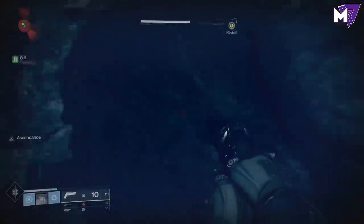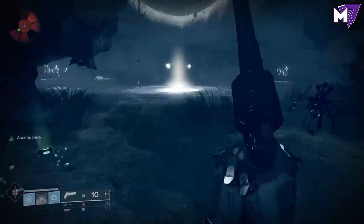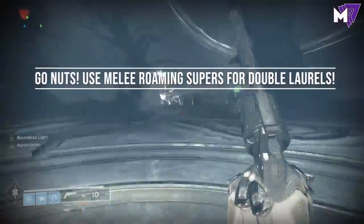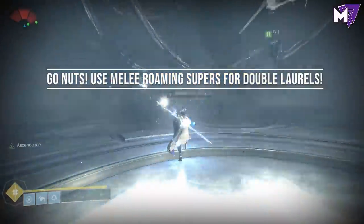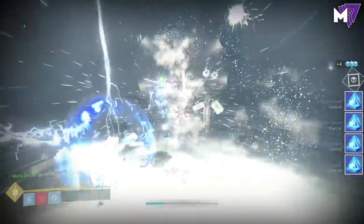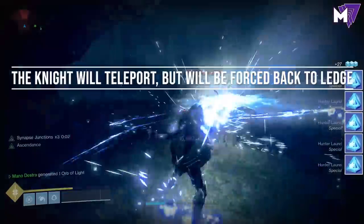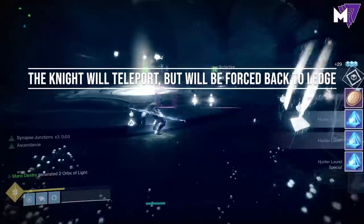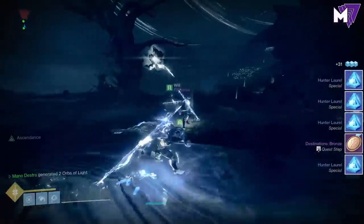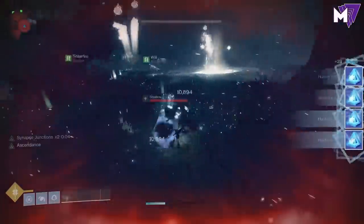Either of those two ways can do it. Keep jumping up and down to tease him and trap him down there, and eventually he will fall down and get stuck in this area. Once he's trapped, you can go nuts and get infinite super, grenade, and melee energy. While the Knight is stuck there, infinite Taken and Thrall will be attacking you constantly. The Knight will teleport, but it will always be forced back to the ledge if you do it right — he'll disappear, reappear back on that spot, and just act sad while you're beating up on all of his buddies.